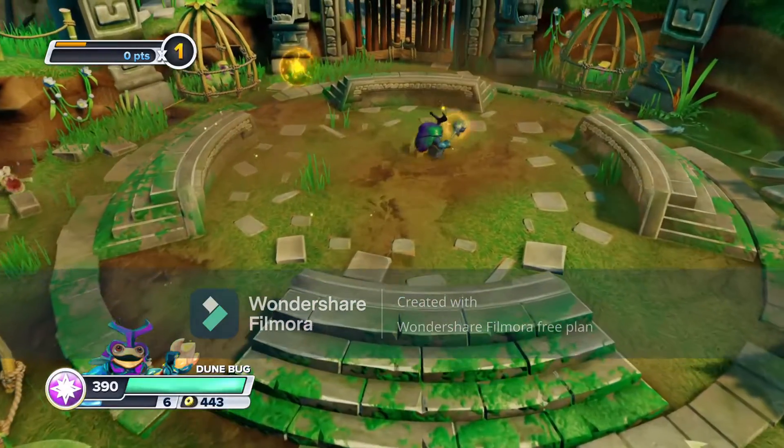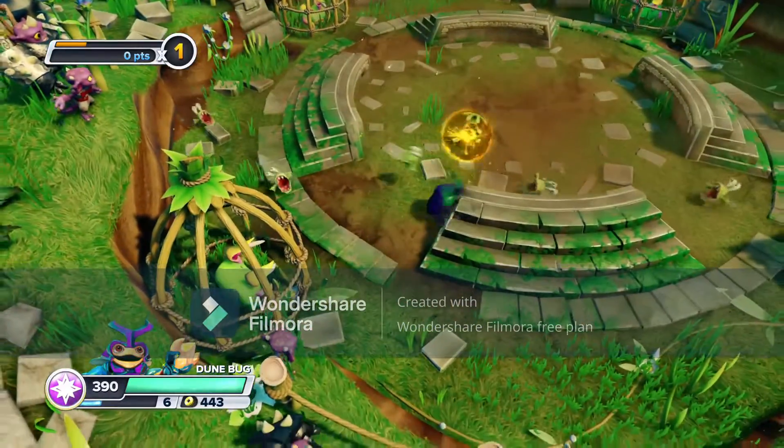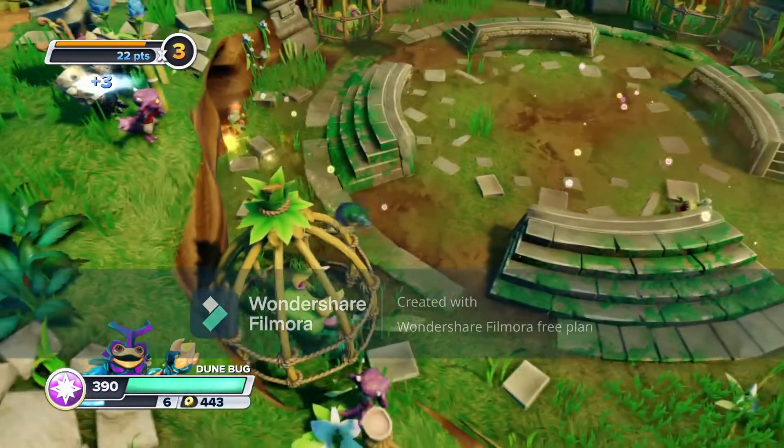At number 2 we have Dunebug. I especially like this Skylander because of his figure. His second attack makes a ball that enemies can get stuck in, and when he throws it, enemies take damage — a really great attack for me.